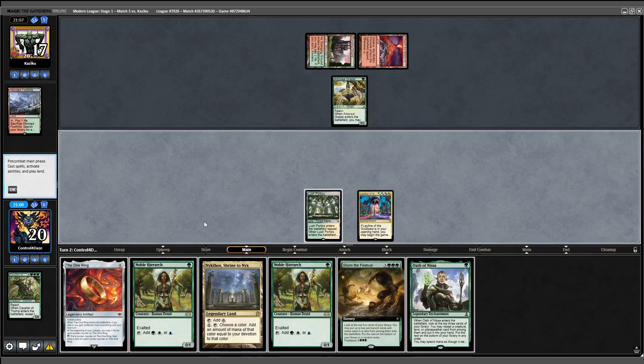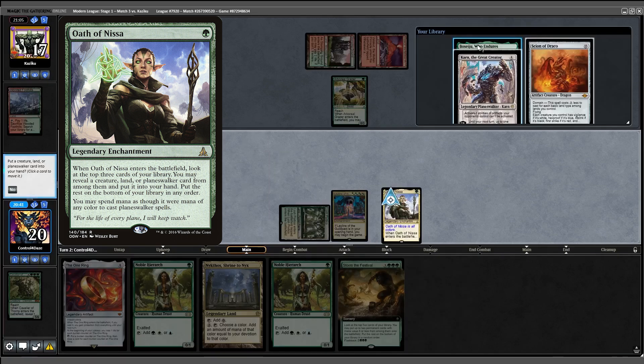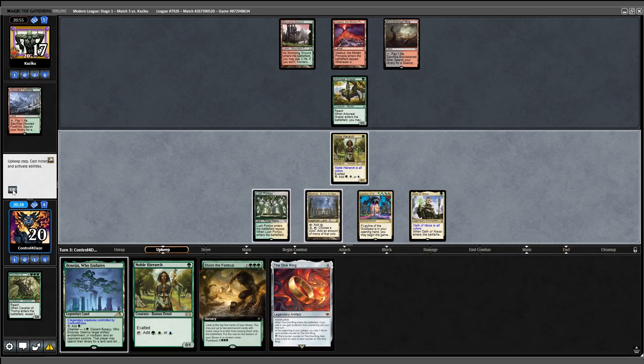I naturally draw into my Nykthos, which means if my Oath of Nyssa can find a third land, we'll be in business next turn. It reveals Boseiju, and we're good to go. I play out my Hierarch and pass it back with 6 devotion in play.